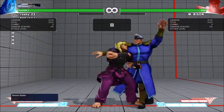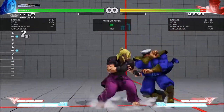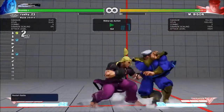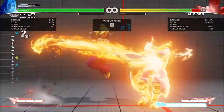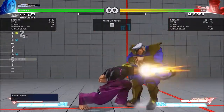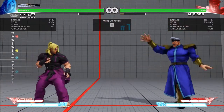That's a counter-hit combo. So what you'd follow up with after the crouching medium punch counter-hit would be... that link is one thing, and that as well — that's a link.